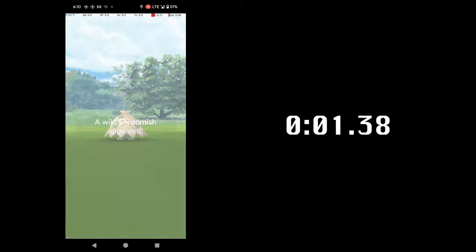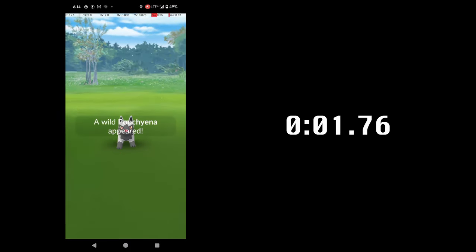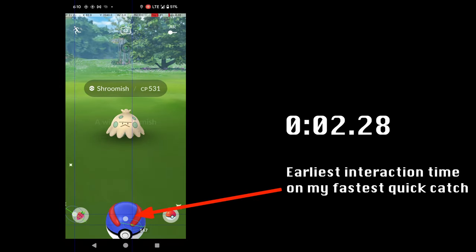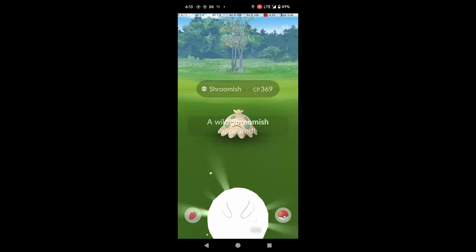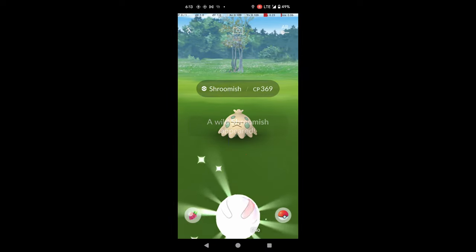My fastest non-AR Quick Catch on a Shroomish was 3.57 seconds. It may be possible to go a few frames faster, since you can technically start the throw as soon as the ball appears, and I only started my throw 17 frames — or 0.28 seconds — after the ball appeared. However, it is difficult to do so reliably, because the thumb on the item icon must be placed first before the ball is touched, and doing either of these touches too early — before the icon and ball appear — will ruin the Quick Catch. It may also be possible to go a few frames faster with a quicker curveball wind-up and release, but of course the faster you throw, the more you sacrifice accuracy.